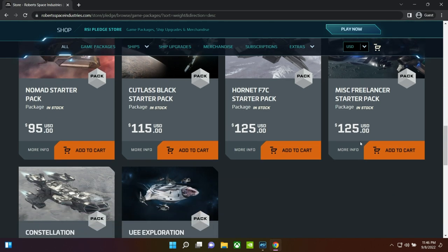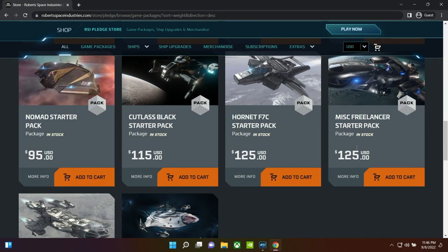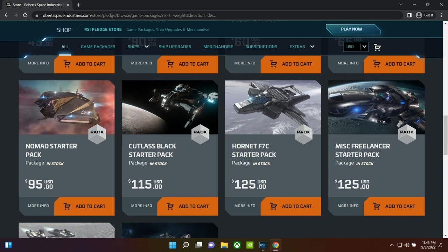The Hornet F7C is a medium single-seat fighter — it's super badass, extremely fast. At one point it was the fastest ship in the game in a straight line, it's not anymore, but it's still super fast, very maneuverable, puts out a lot of damage. I would never pay $125 for it personally. It's pretty accessible in-game, and $125 seems extremely steep for what you're getting. I've seen so many people blow these up in Arrows, and you could pick up an Arrow for $76-90. Definitely go that way if you really wanted to go this route.